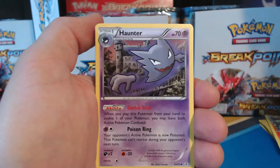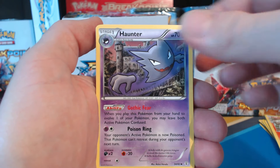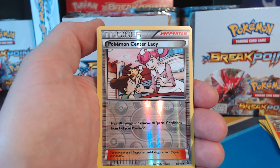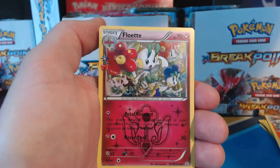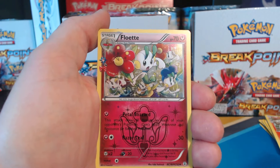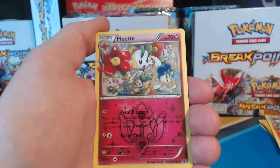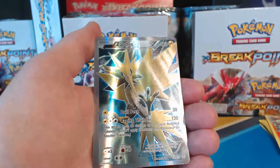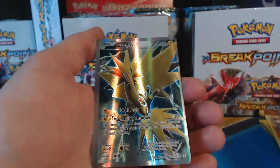A red card. Haunter. Pokemon Center Lady, Reverse Holographic. A Floetta — that is a Radiant Collection, so it's Reverse Holographic. Nice!